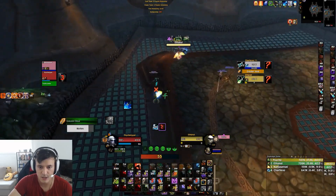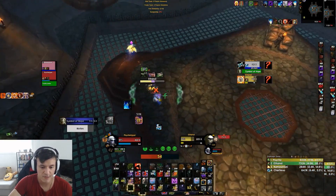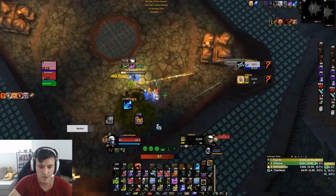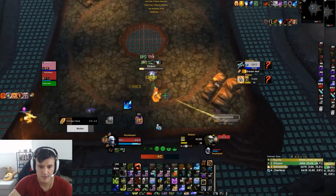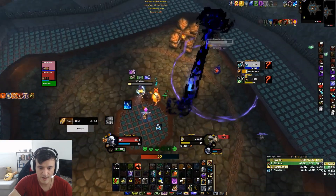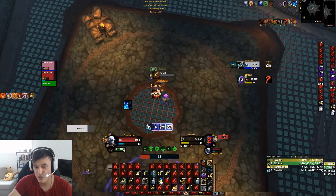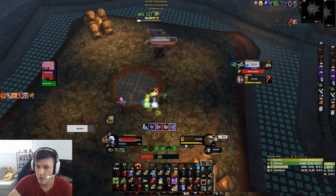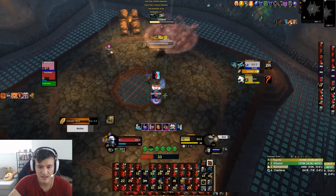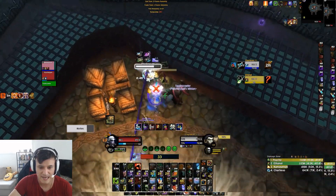As an Unholy Death Knight you counter a Holy Priest quite well — we have so many stops for their Greater Heals, and it's just too easy. They have to cast, it's a long cast, and it gives you plenty of time to move your pet or get a grip, pet stun, Mind Freeze, or Asphyxiate to stop it. We have really good pressure — the rogue hasn't popped a single defensive. I make sure I Mind Freeze that Greater Heal. He spams Flash Heals, gets very low, has to use Cloak and Evasion — that's a bit much and they could have avoided this if they used defensives properly.